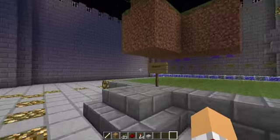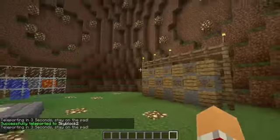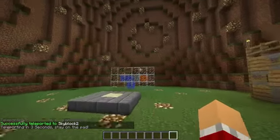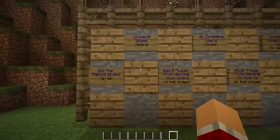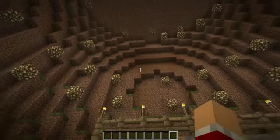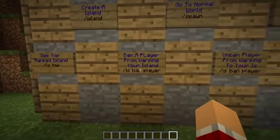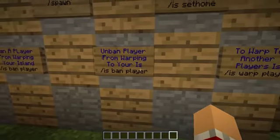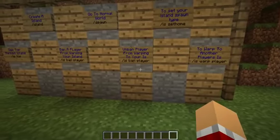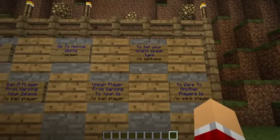Last but certainly not least — Skyblock. Skyblock is one of my favorite things to do in Minecraft; it's so fun. I'm going to do a series on it. This is the spawn — a really nice spawn built by Nathaniel. Right here it shows you how to make a cobblestone generator. And right here it has all the commands: create an island with /island; see top-ranked island with /is top; ban a player from warping to your island with /is ban player; go to normal world with /spawn. To set your island spawn, type /is sethome.